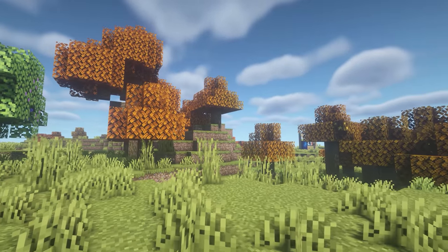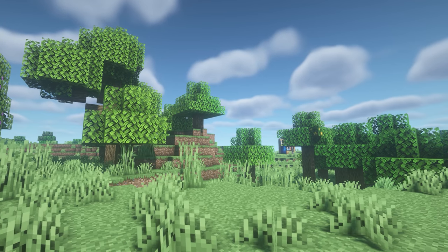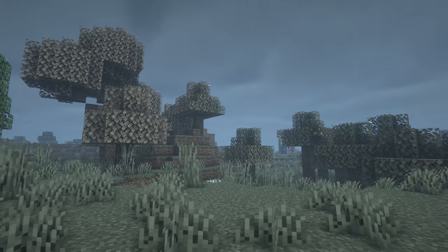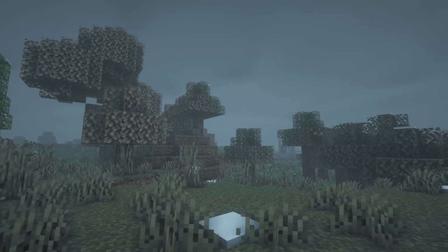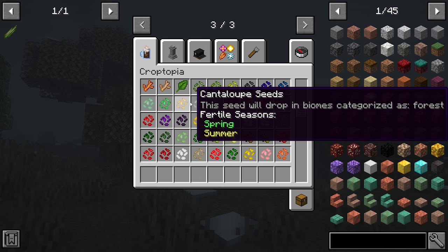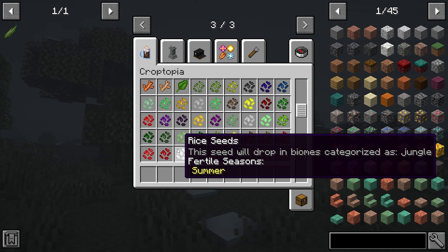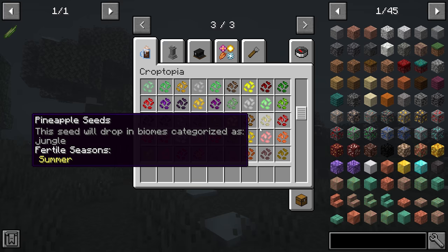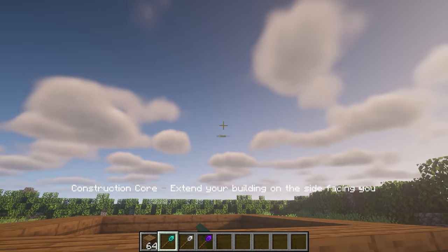Up next we've got Serene Seasons, which adds different seasons to the game: spring, summer, autumn, and winter. Each one has different sub-seasons and can last around seven Minecraft days, but it's customizable in the config. If you have other mods that add foods and crops, crops will only grow in certain seasons, adding a more realistic gameplay experience.